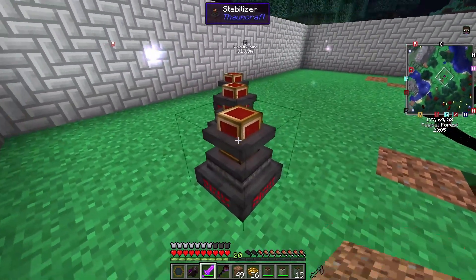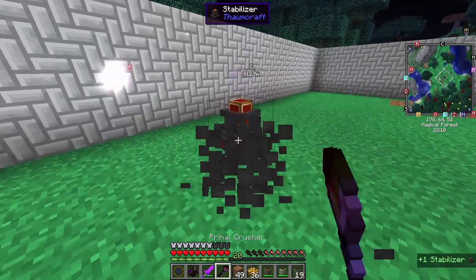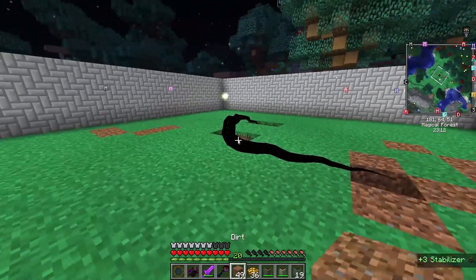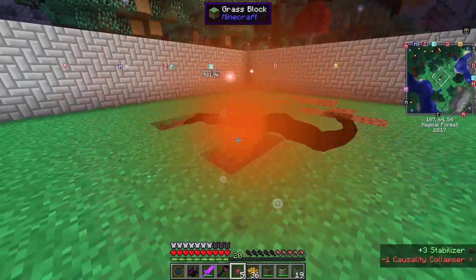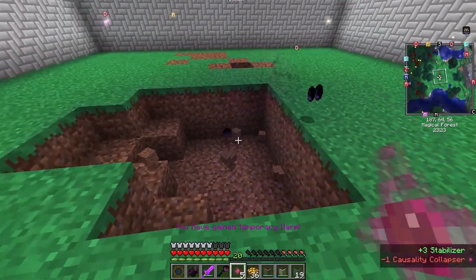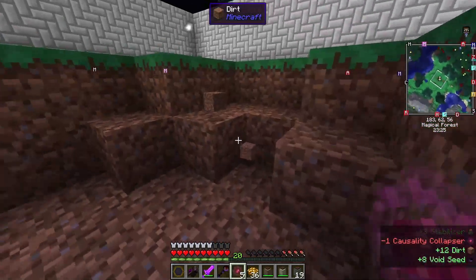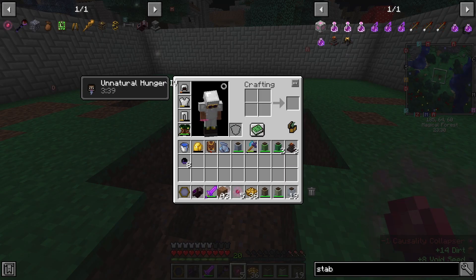I'm starting to gain some warp here, but you can see my stabilizers are lit up. I'm going to actually break these guys and take them. Then I'm going to take the causality collapser and hit it. I've gained temporary warp. It does not look like I got a primordial pearl.